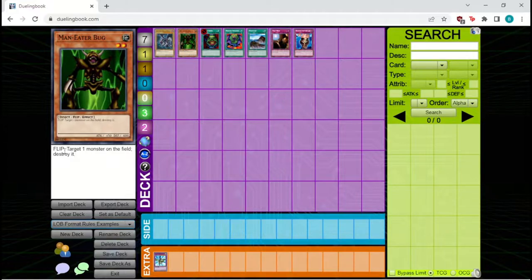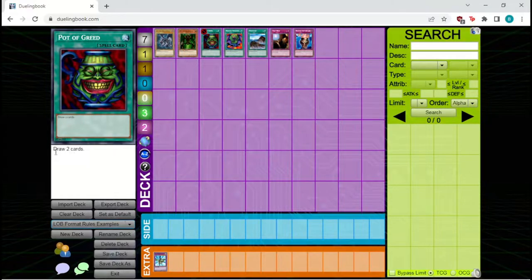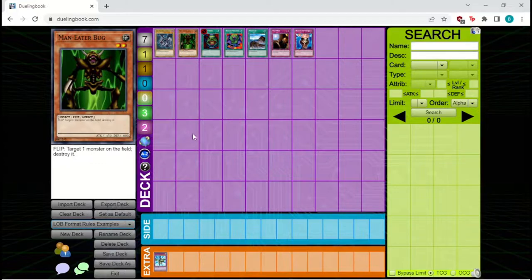Effects in Yu-Gi-Oh are broken up into at most three sections: the part before a colon, between a colon and a semicolon, and after a semicolon. The part before the colon is the activation condition. Here it says 'flip,' which means this effect activates when this monster is flipped from face-down to face-up position.